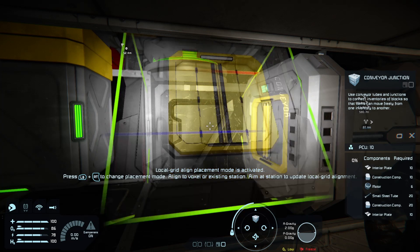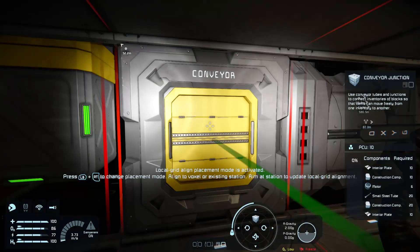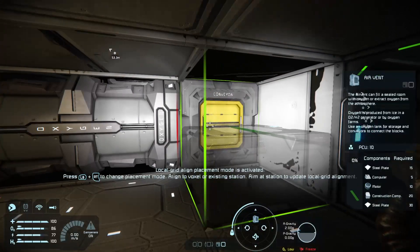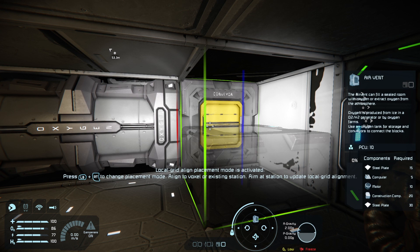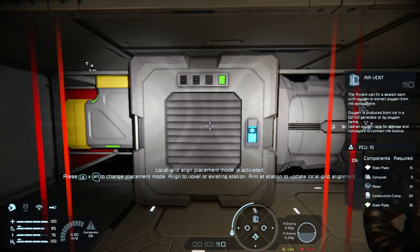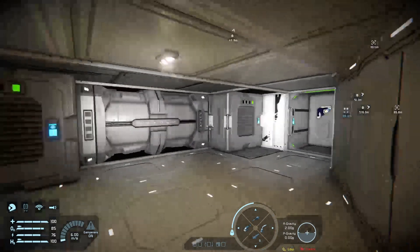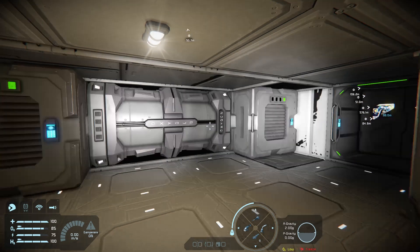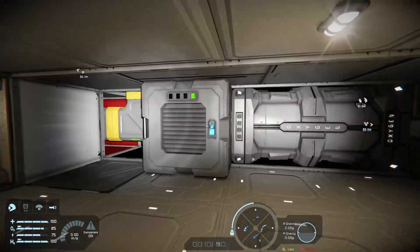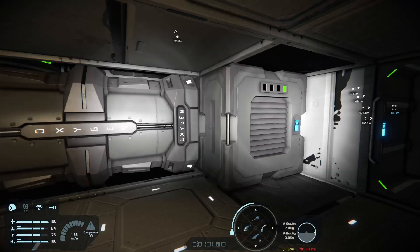We want the conveyor junction like that, and now we want the two air vents — there and there. You can pretty this up afterwards. In essence, that is a closed system in the airlock, and because we're in survival mode it will actually treat the air properly.